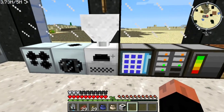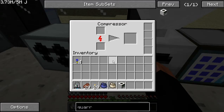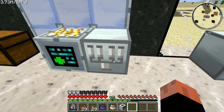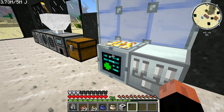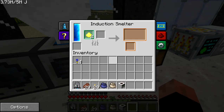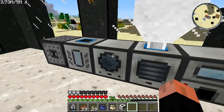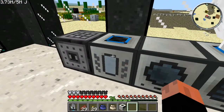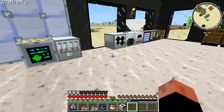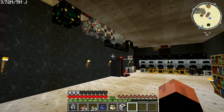All the machines you're going to need: electric furnace, compressor, plate bending machine, industrial electrolyzer, industrial blast furnace, induction smelter, pulverizer — I still had two pieces of gold left over — liquid transposer, magma crucible, rolling machine, and a blast furnace. I needed every single one of those.